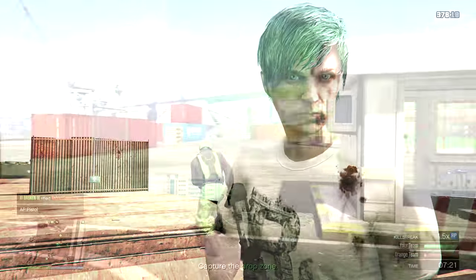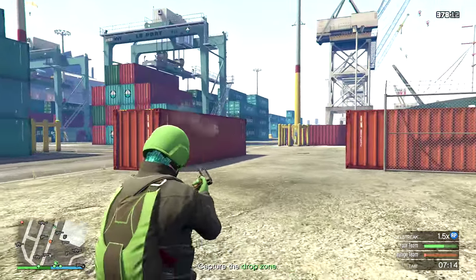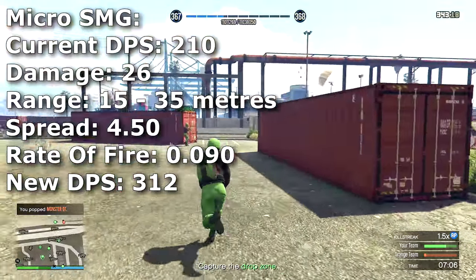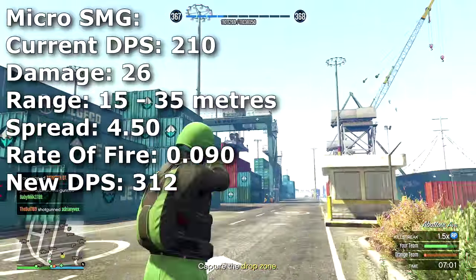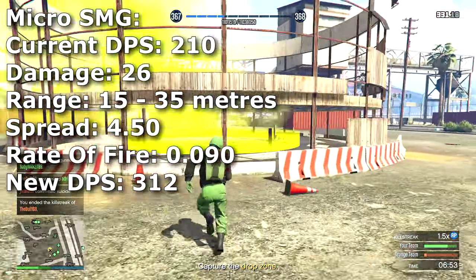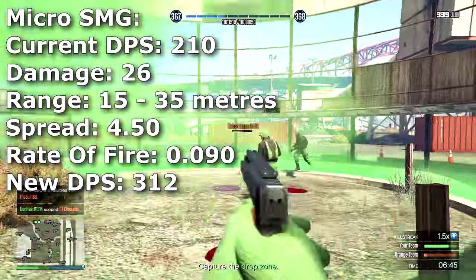Next is the Micro SMG, which I want to be a very close range, high fire rate, low damage type of weapon — the closest range and highest fire rate in this category. The current DPS is 210, and we're going to change the damage to 26. The range is going to be 15 to 35 meters, which is pretty terrible range. I considered making the range a little further, maybe 45 or 55 meters, but I still felt machine pistols should only really be good at close range.